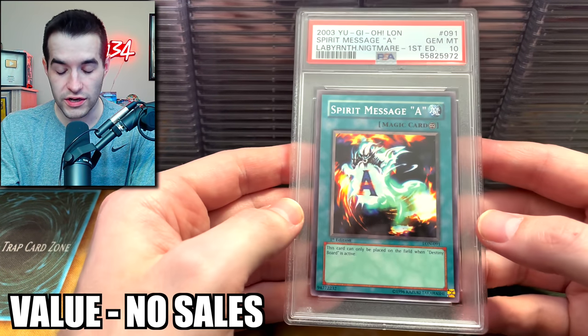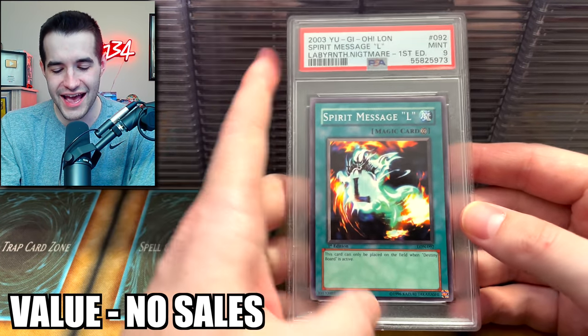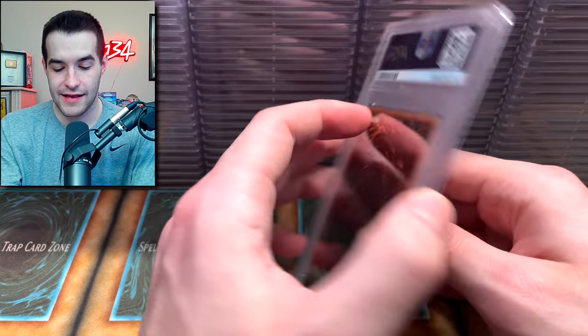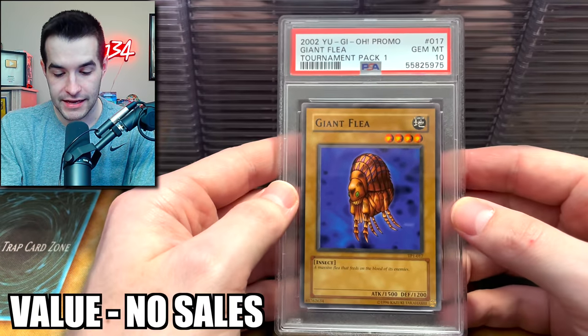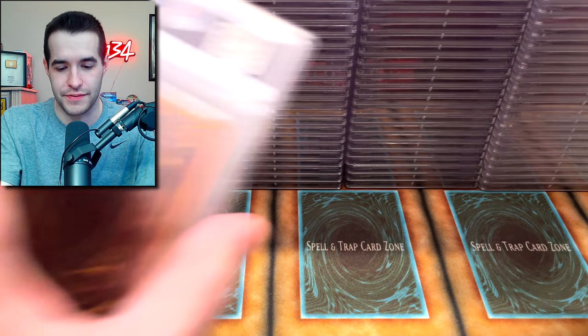A Spirit Message A — ooh, that's pretty sick. I don't remember submitting a lot of this stuff. No — the L! Taking the L and getting a 9, unfortunately. A TP1 common — that's sick. Kuwagata — that's nice. Giant Flea — that's a PSA 10.